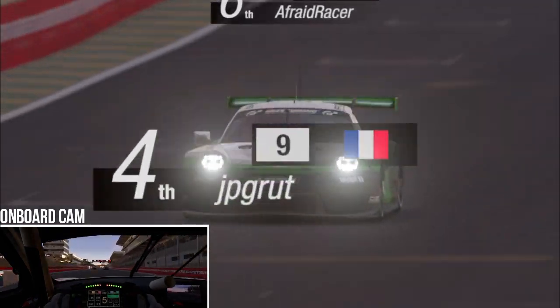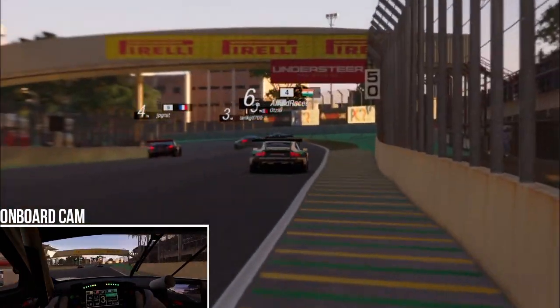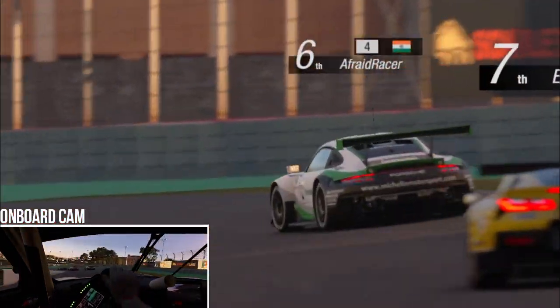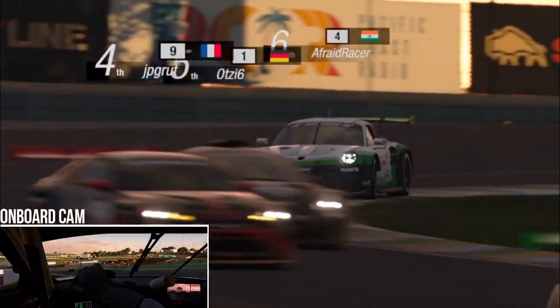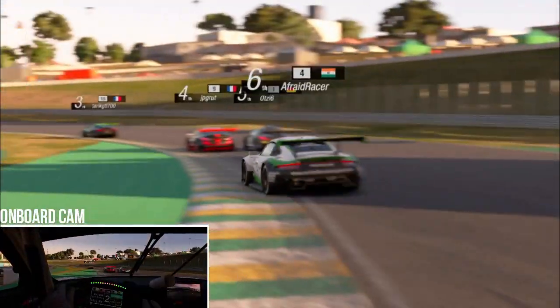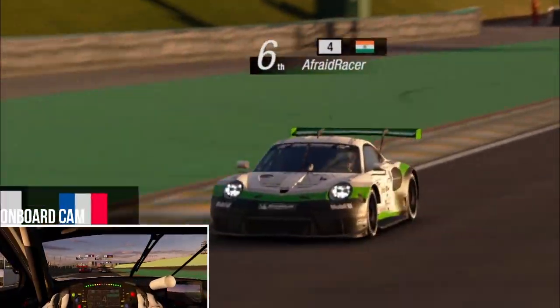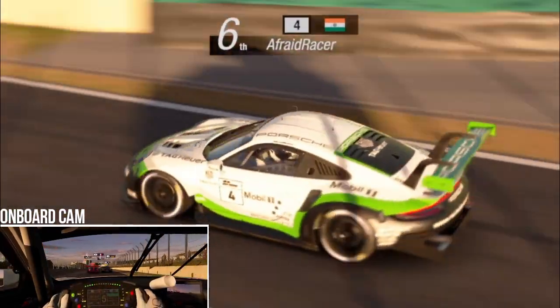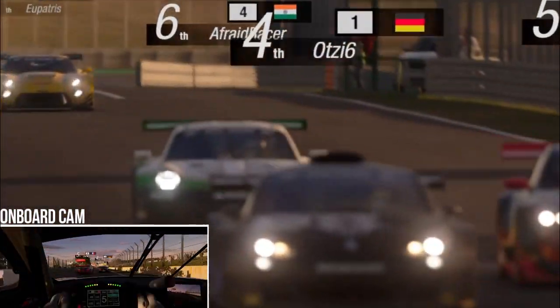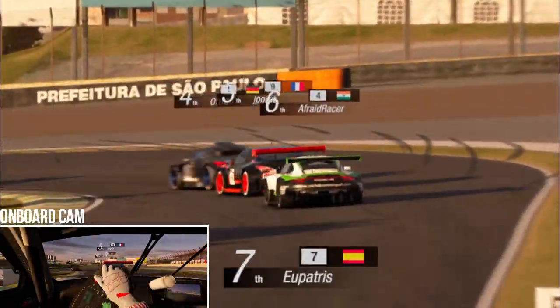There's a lot of fighting going on between the cars ahead, which lets us get a bit closer and maybe take advantage of any incidents they might have. Longer races are usually more about consistency than outright speed, because if you're consistent enough then you can jump ahead of people who crash or hit each other. It's getting quite spicy in the pack up ahead and we have to take full advantage of this.